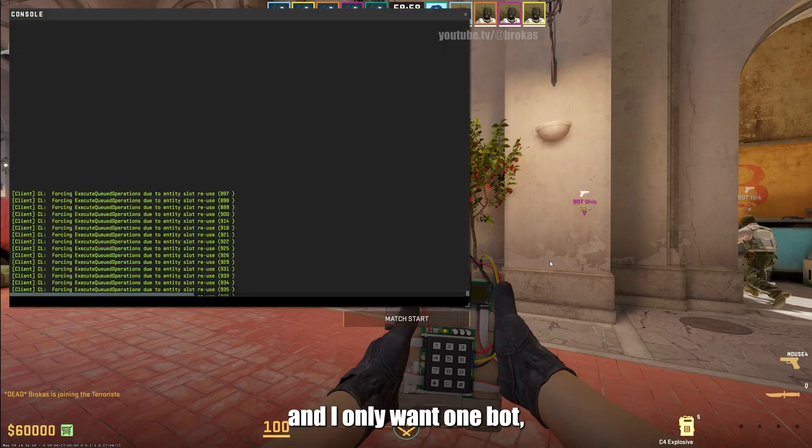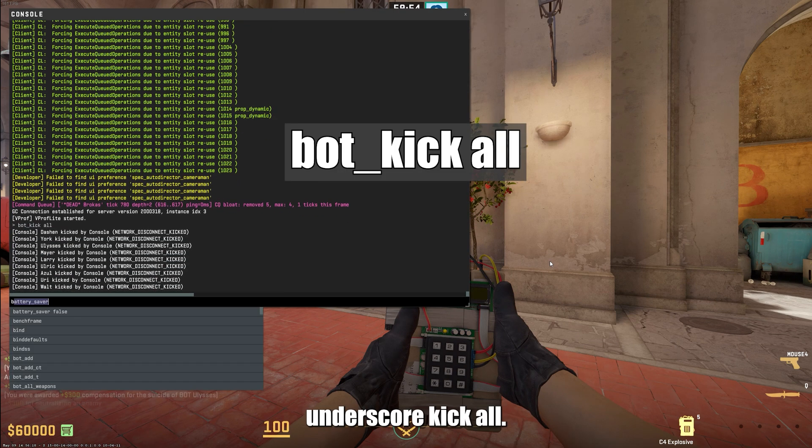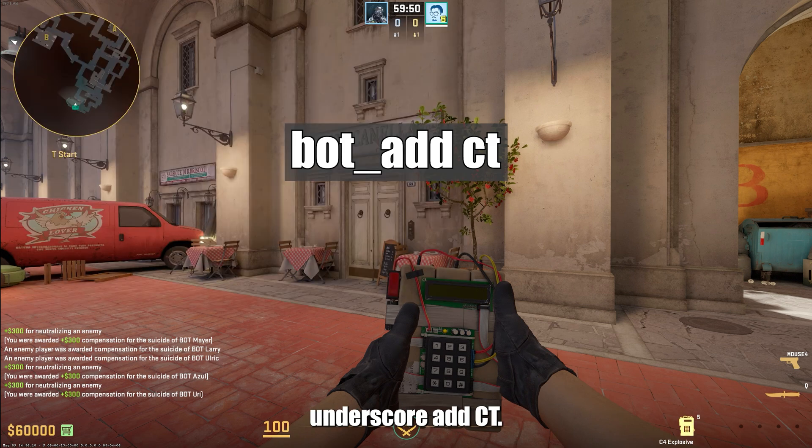Now that we're in the server with bots, and I only want one bot, I kick them all using 'bot_kick all'. Then I add a CT bot using 'bot_add CT'.